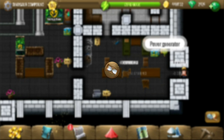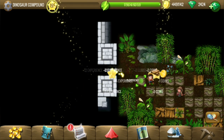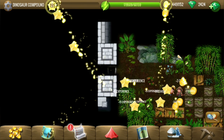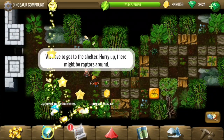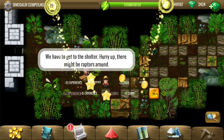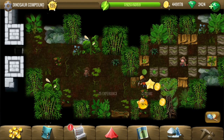Here is the power generator. We are outside — perhaps we will have to find the power generator. Okay, there are raptors in the way; let's quickly get to the shelter.